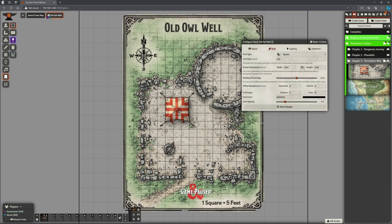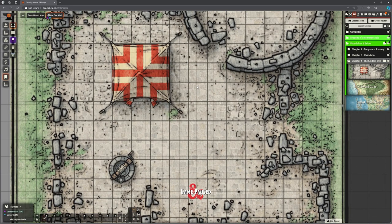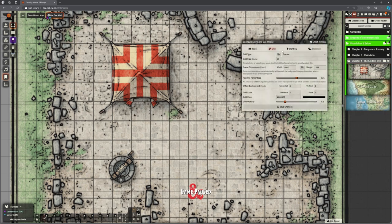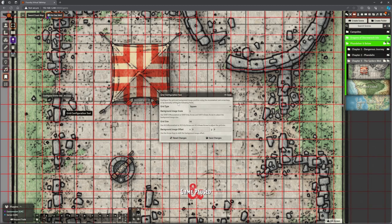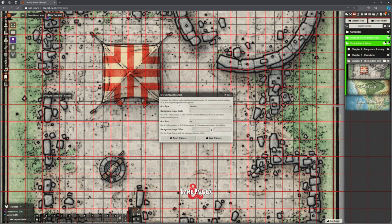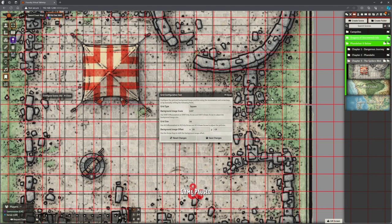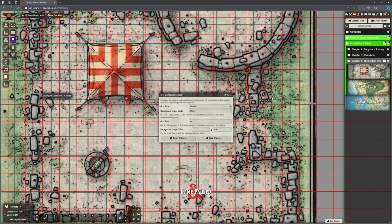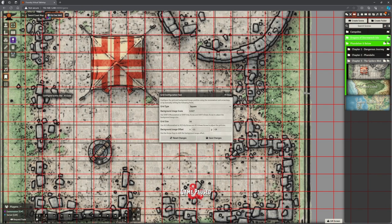Grid. We can see we've got a grid on here, but it doesn't align. So let's sort the grid out — that's the first thing I want to do. If I just zoom in here, you can probably see we've got a fainter grid which is the Foundry VTT grid, and then we've got this bigger grid which is the one on the map. We just need to align those — you've seen me do this before. If you haven't, you can go back to the Stormwreck Isle initial videos. Basically, all we're doing is zooming the map in the background to make sure it aligns the same size as our grid.